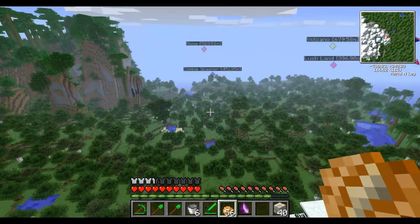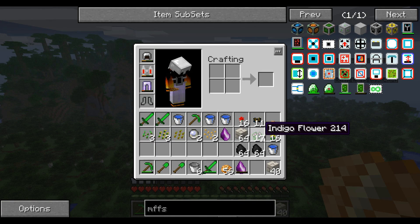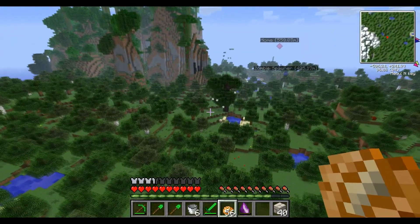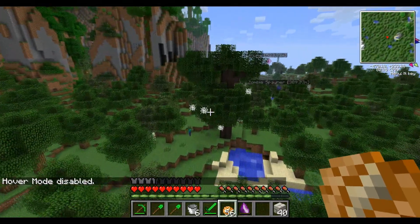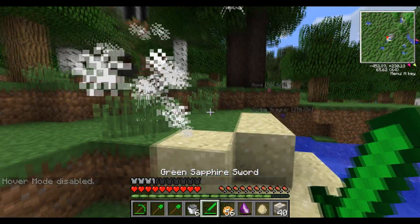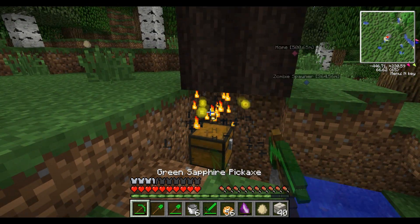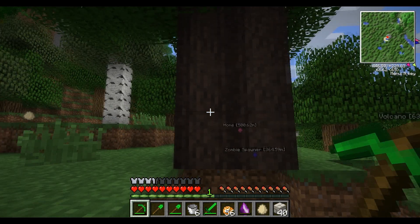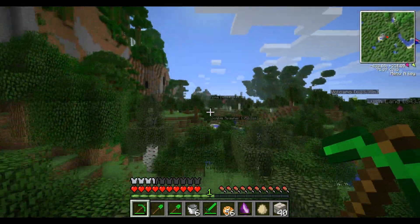Hello everyone and welcome back to Learning Feed the Beast. Today I've got a lot of plans for lots of machines, but first I've been searching out for indigo plants — this will be important soon. I've come across a tube with cobwebs, and these are very cool because they have chests underneath them and also spawners. We'll be careful with these. There's a spawner around here — and you can get logic matrixes in there, which are quite important later on.